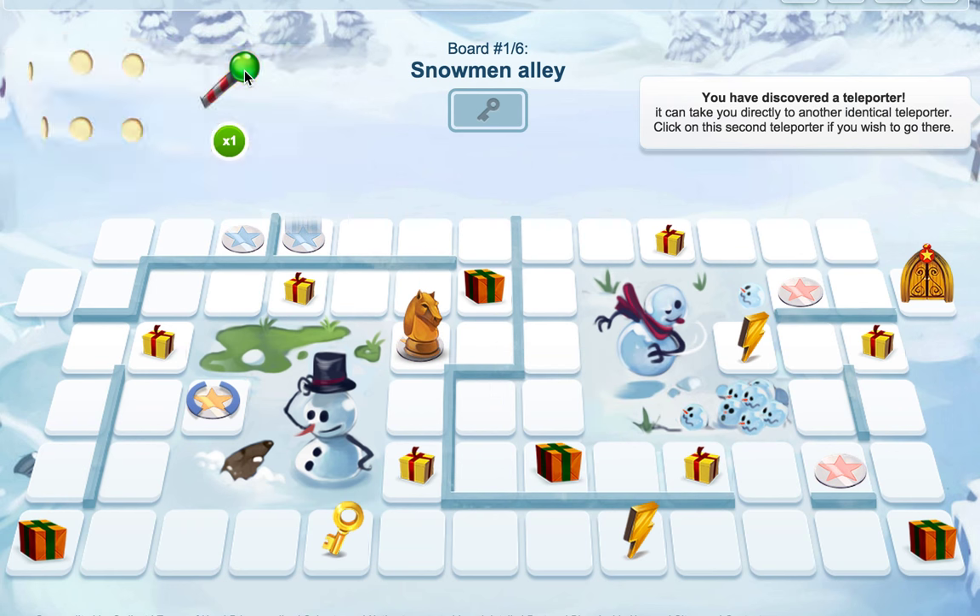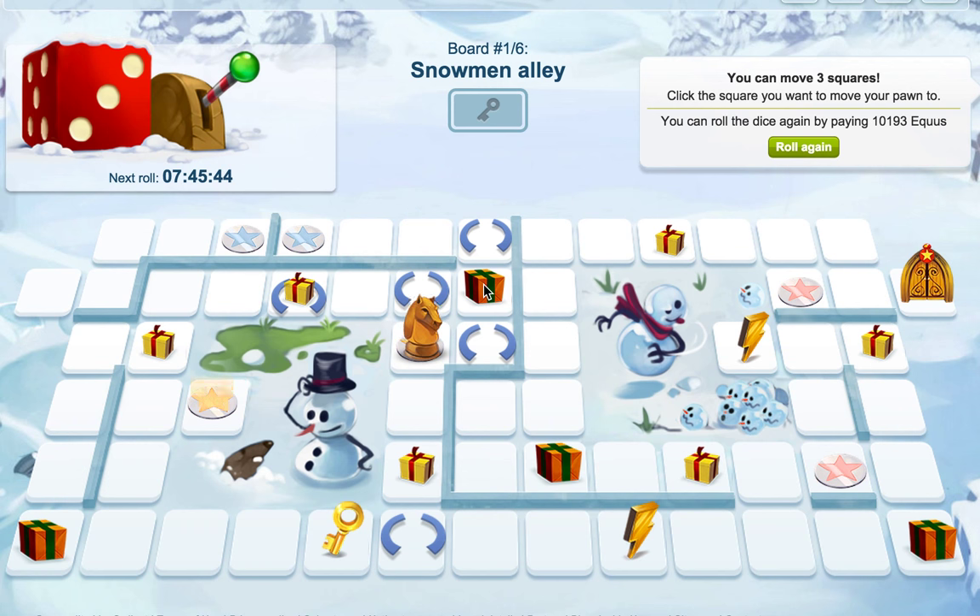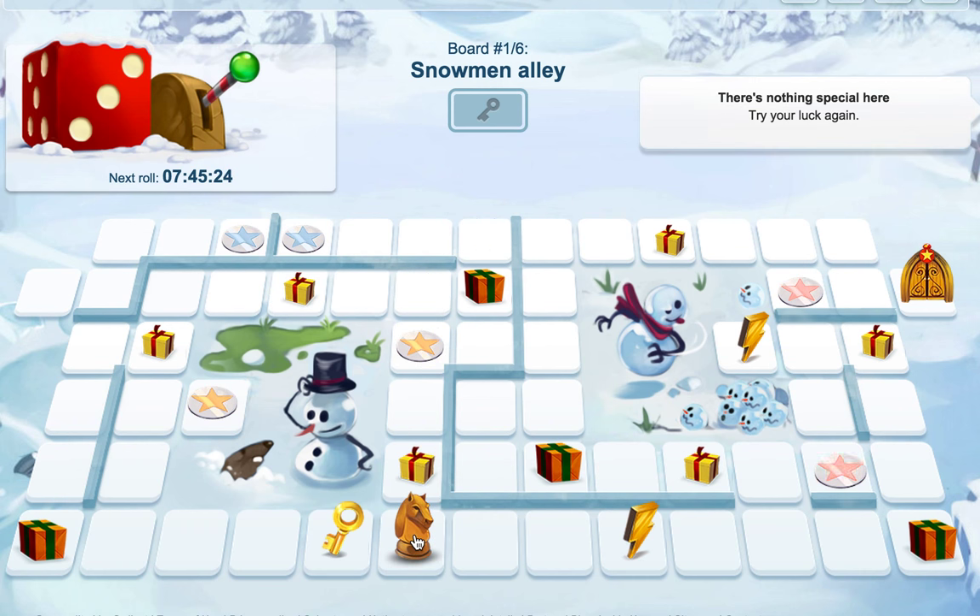We'll pull the lever and see what number we get. We've got three. If you want to move you can roll the dice again — this didn't used to be a thing, but now you can roll again if you pay money. I'm not going to roll again, I'm just going to go as close to the key as I possibly can.